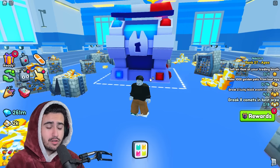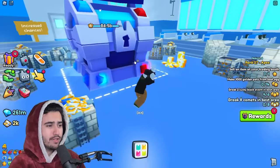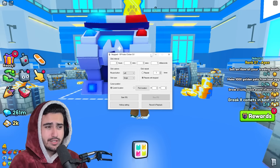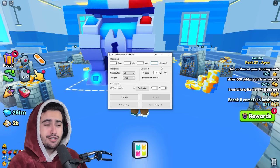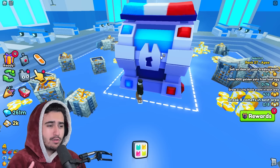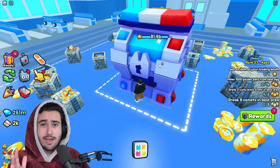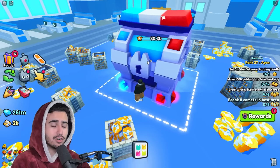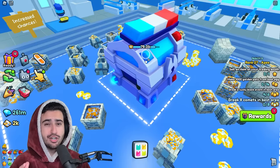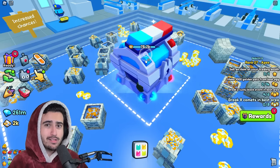On top of this, using an auto clicker — even if you have auto tap — is going to be super important, because you can go much quicker than auto tap. The auto clicker I use is OP Auto Clicker 3.0. Make sure you set it to one millisecond click time, because this enables you to click super fast. By default it's around 100 or 200 milliseconds, so setting it to one increases your speed by a ton. Here is how it looks on one millisecond versus the slower auto tap.